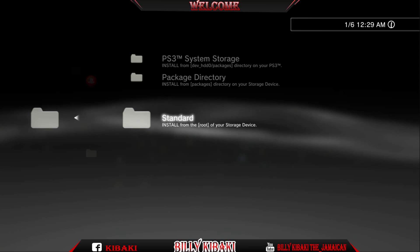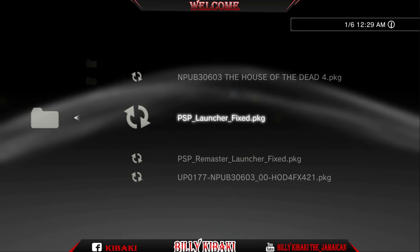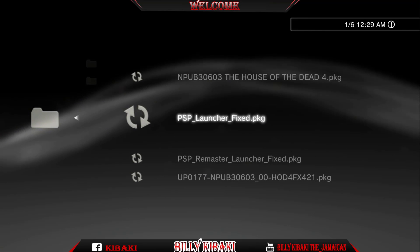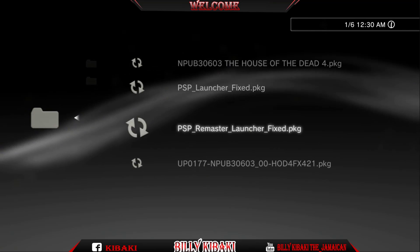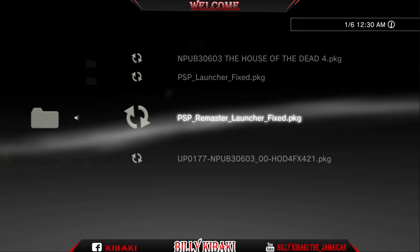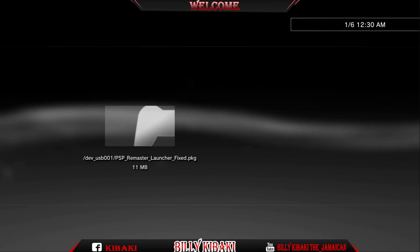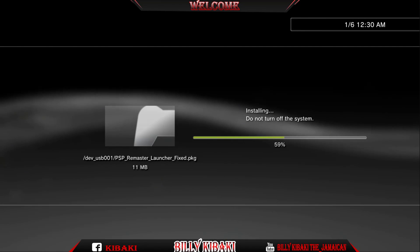Now you're going to install both of these PKG files. You can only install one, but install both because if one doesn't work you can use the other one and try to launch the game from that one. Go ahead and install whichever one you want, or install both.